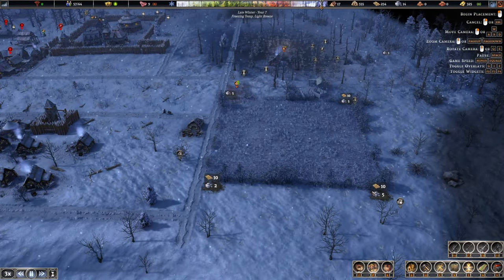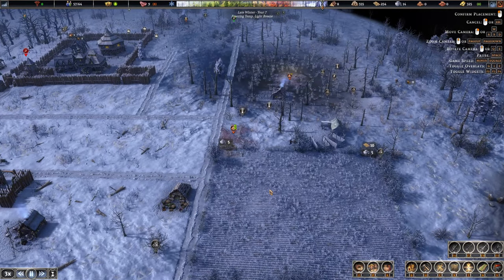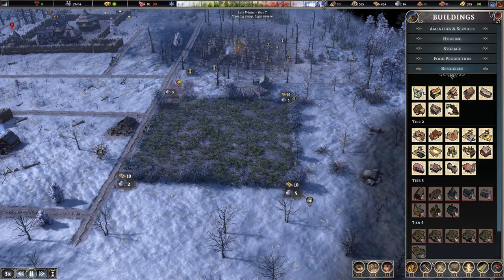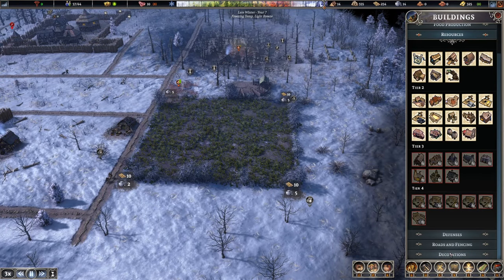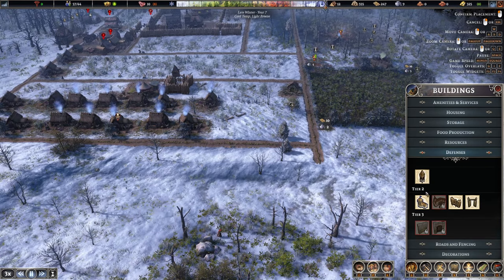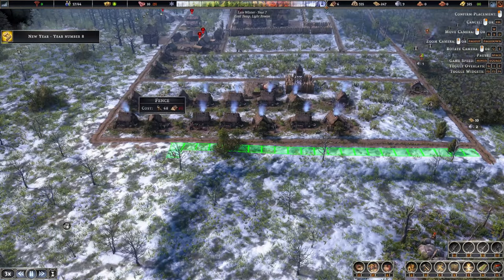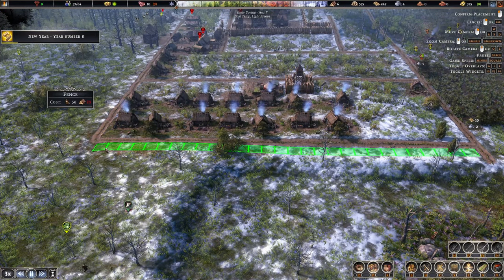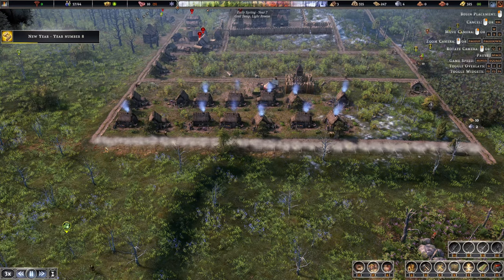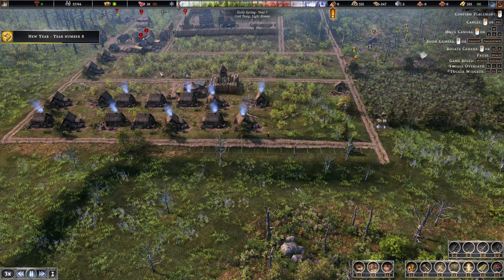The problem with this though is the bears will come and I don't have a tower over here, and bears are dicks. That's another thing I wanted to do — put a fence along this edge here in order to keep animals out. They have to come in through the sides, and that helps the tower.